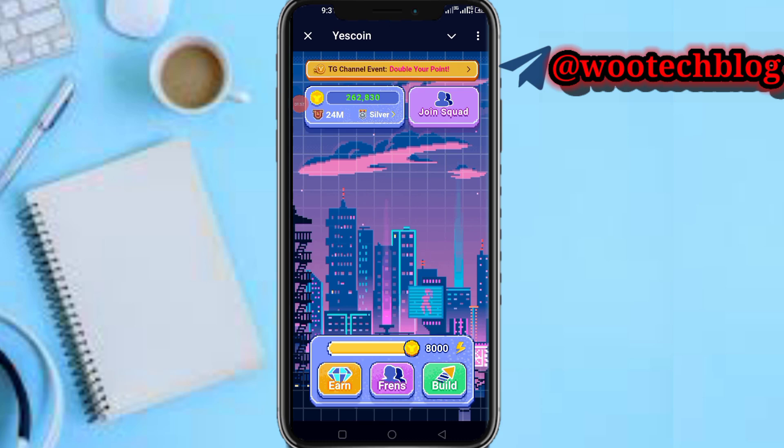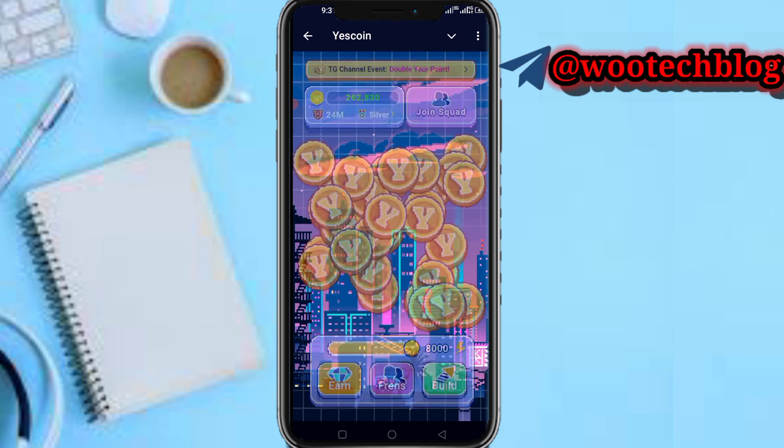You can tap on Build. On this Build section, you can purchase boosters. These boosters help you earn faster. There are free boosters, and there are also boosters you need to purchase with cash. This helps you earn faster on this bot.